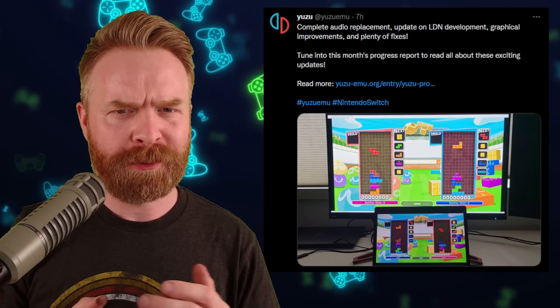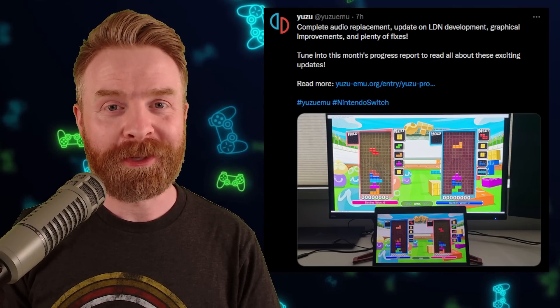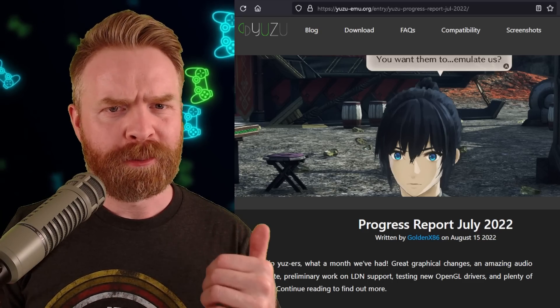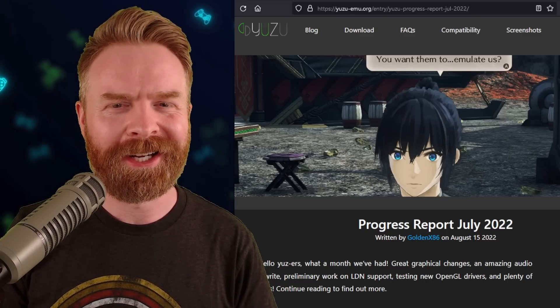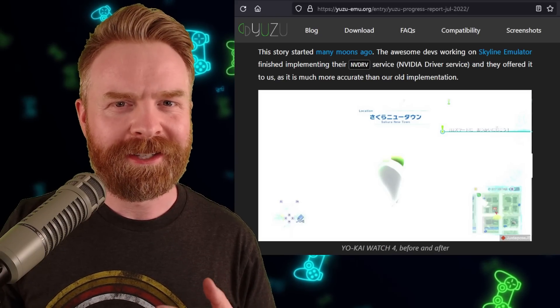Next up, we're talking about Nintendo Switch emulation on PC with Yuzu. Yuzu just released their amazing progress report. We've covered a lot of these updates in previous videos, and I'll be going over this at a fairly high level. I highly recommend checking it out — I'll drop a link in the description below. This is well written.